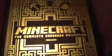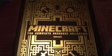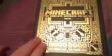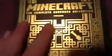I am reading from the camera, so this might not be very good. This is Minecraft: The Complete Handbook Collection by Mojang. I really like this design — it's like Aztec or something like that. Like, the Creeper. And it has all the four books, the signs.